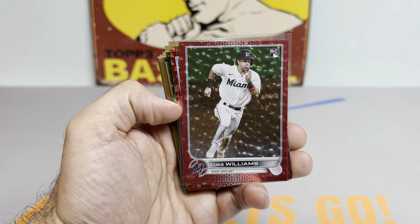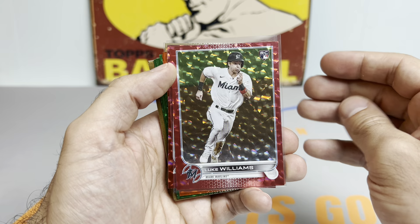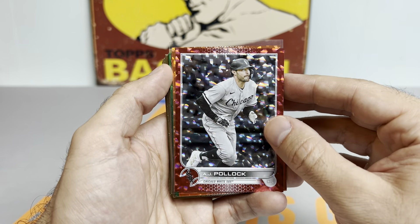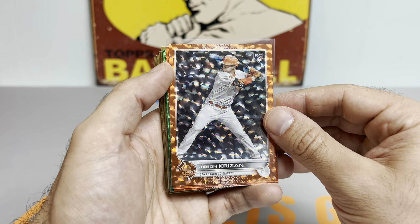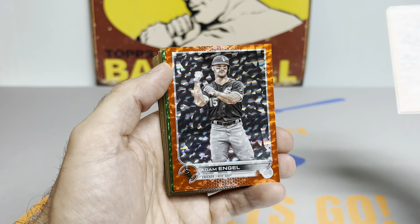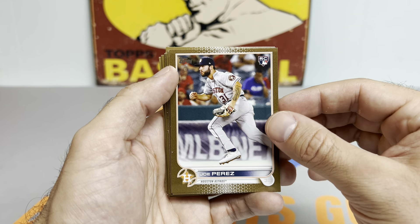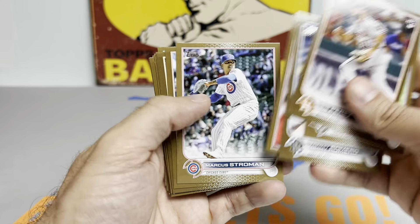Moving on to the foil cards and golds — got the Luke Williams rookie card red foil numbered out of 199. If you were watching the live stream, really appreciate it — we had a ton of fun, first time I ever ripped a case, and I'd say we broke even. Got a really nice AJ Pollock moving into the orange foil board. Got the Jason Crezon team color match, orange rookie Adam Angle, Nasty Nestor, some greens, and we did get a rookie of the green coming up later. Got some gold parallels — rookie Joe Perez, Tommy Romero, and then a bunch of base.